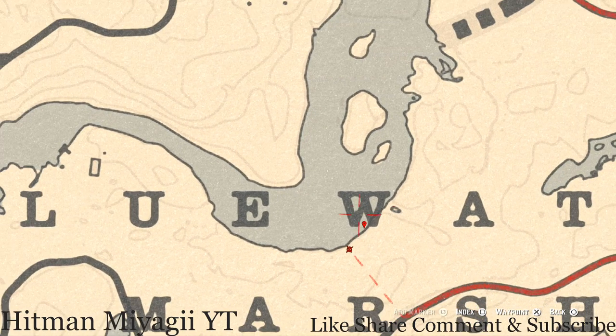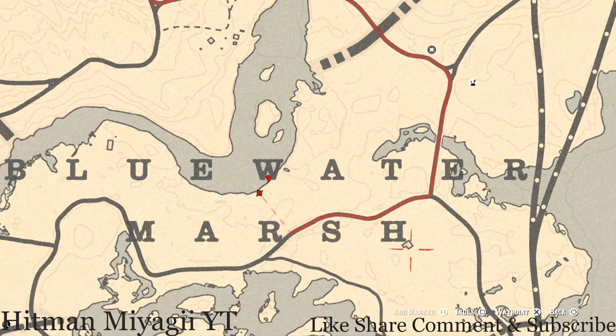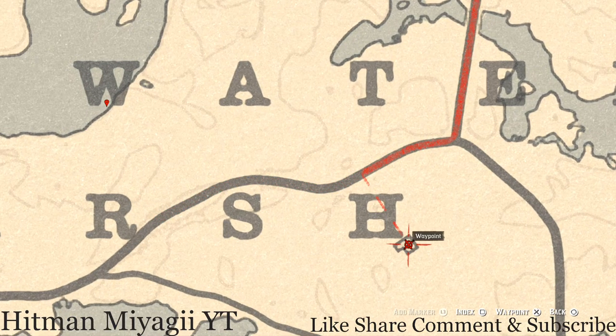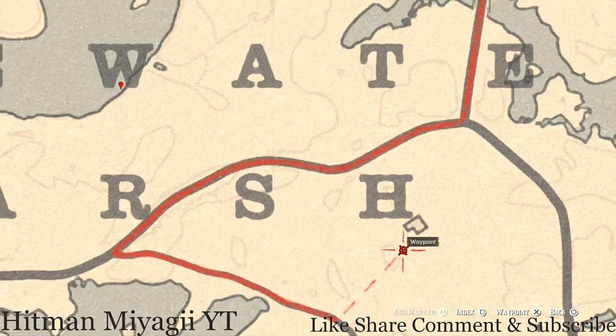There's also a cardinal flower down here in this area if you want to grab that. Over here by the 'H' of Marsh at this house, go underneath this house with your metal detector and you will dig up a random coin — it is randomized so I can't tell you which one. There's also an abandoned outhouse right here at this location; inside the outhouse, there's a Page of Cups tarot card sitting right there.